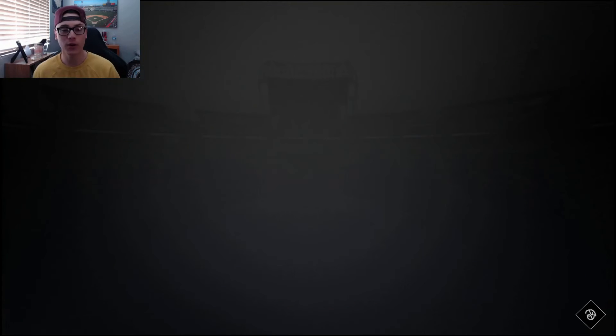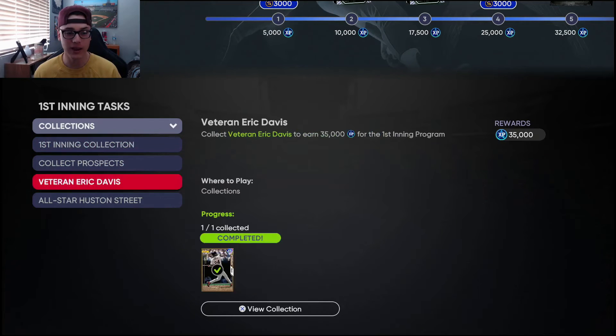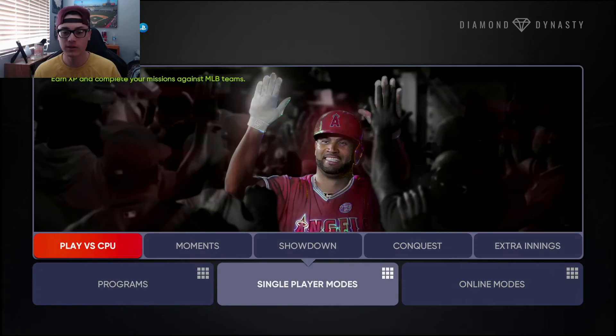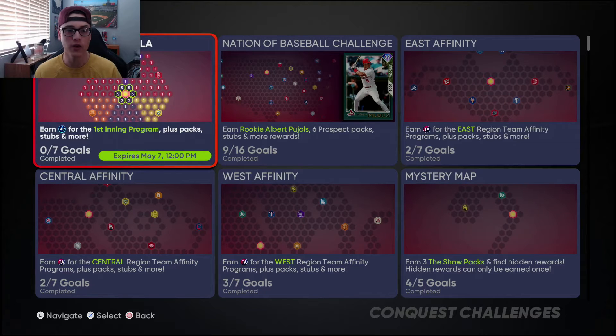Make sure you don't forget to go over to the First Inning program once you get him, go down to Collections, and add him into the collection to get your 35,000 XP. If you don't do that, you will not get the XP for the First Inning program. So make sure you come over here and put him in that collection.